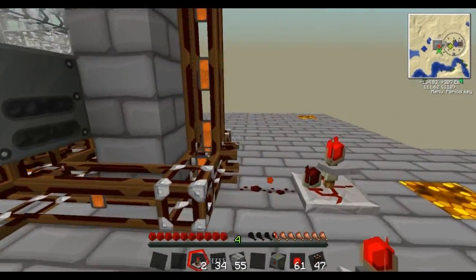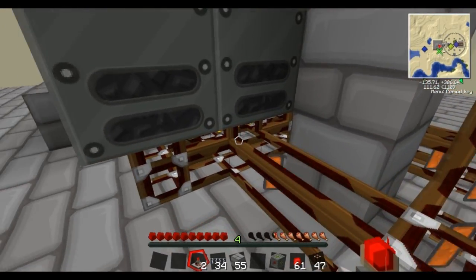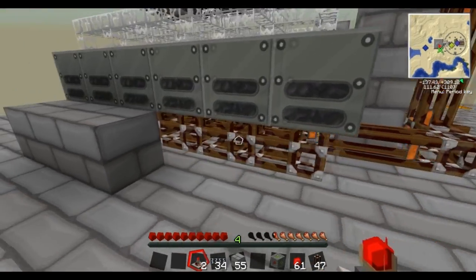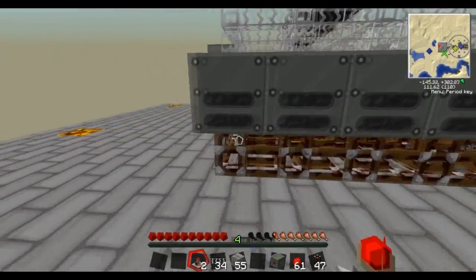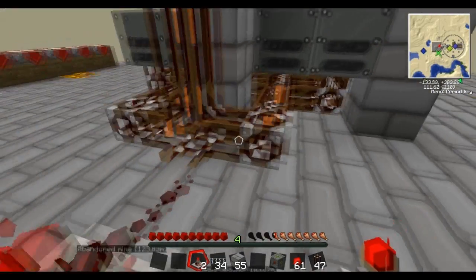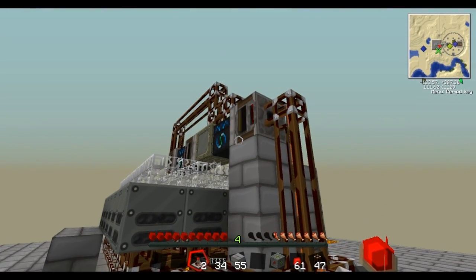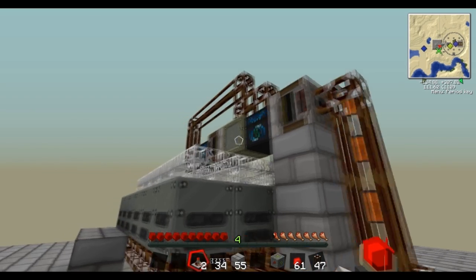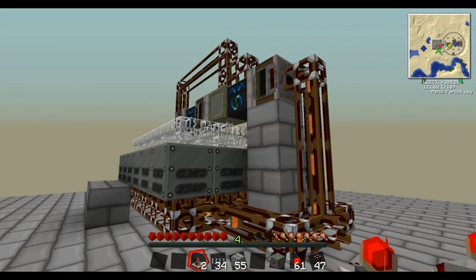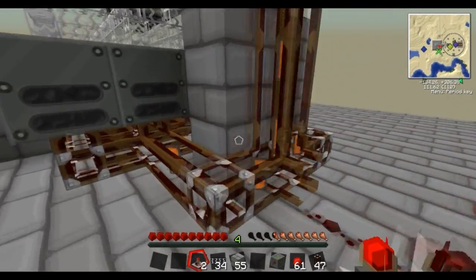Now how this works: pneumatic tubing is quite smart in its programming. If it can't find a space for the lava cells — if it goes to all of these and they're all full and they can't go anywhere — it will move its way back to the start, come back up this tubing, and go back into the chest. That's just how pneumatic tubing works. So you don't need to worry about it spilling on the floor, glitching out, or any of that.